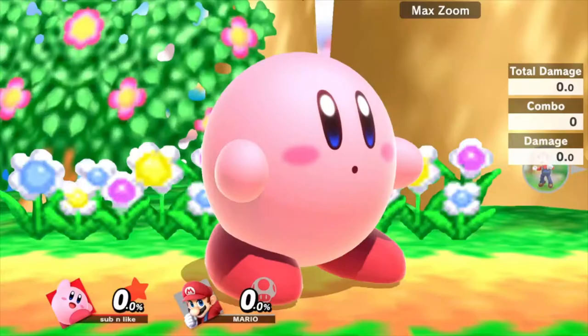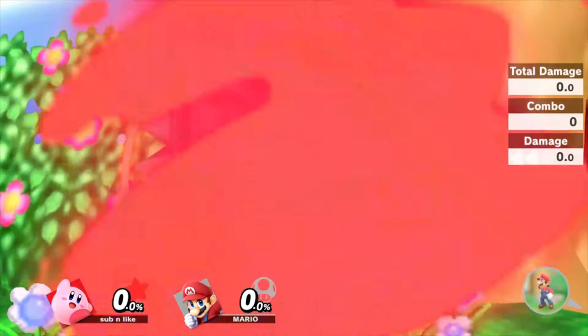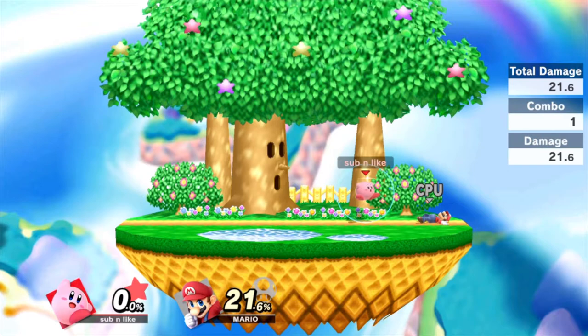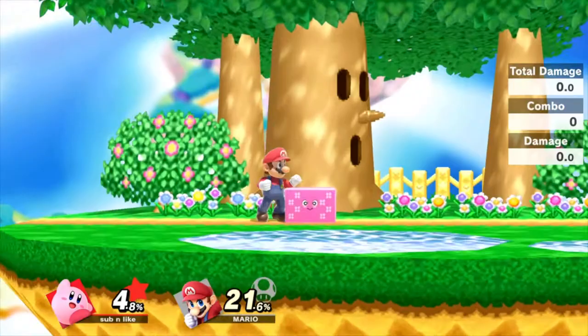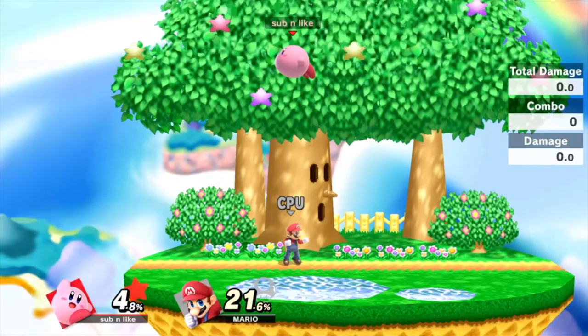Down special is Kirby's Stone ability, which allows Kirby to turn into stone and have super armor. It's a really good move to use in the air when the opponent is beneath you. You can fake using the move, getting yourself away from the opponent and causing them to make another move, getting yourself out of a disadvantage state. It does a lot of damage to shields, but when done in midair it doesn't hit twice like it did in Smash 4, making it harder for Kirby to break shields. Be careful when using it because you can still get grabbed and the recovery frames are a bit long, so use this move efficiently.